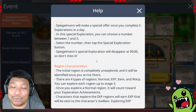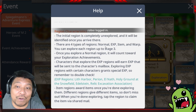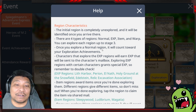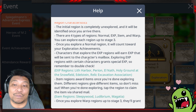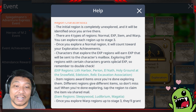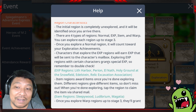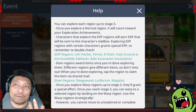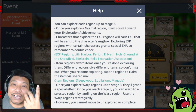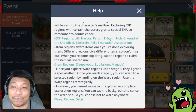Everything resets at 12 midnight in your local time zone. There are four types of regions: Normal, Experience, Item, and Warp. The Normal region just counts toward your exploration achievement. The Experience region sends experience to your character's mailbox, and exploring an Experience region with a certain character grants special bonus experience on top of the regular amount. For example, if the region specifies Shade, Luminous, and Bishop, sending any one of those three gives you extra experience.